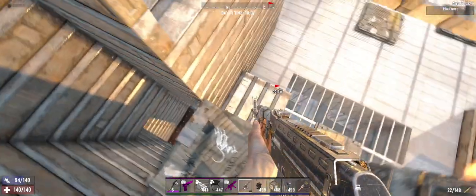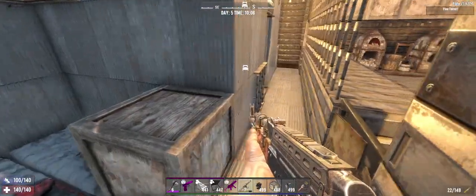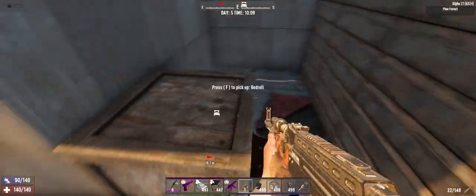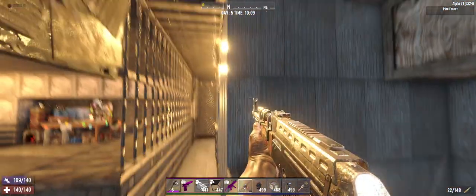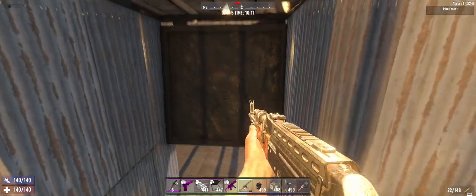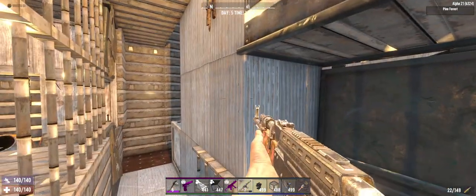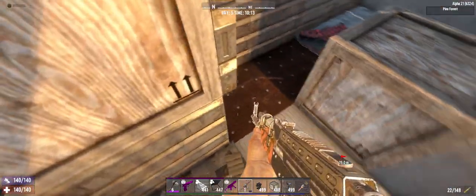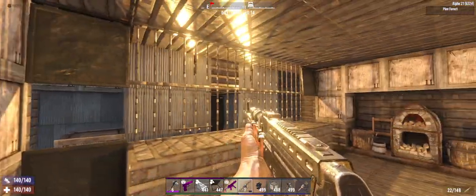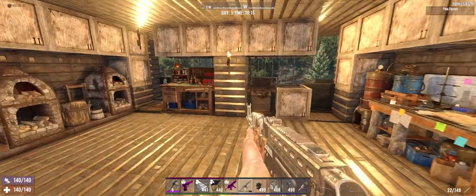These are some nice spots. Quick bedroom, early game storage — nothing crazy. You could put a workbench in one of these slots instead of a bed. This is the entry to your hole — bottom line. All of this is blocked off one more time, just like that. And you can still shoot through this. This here is your open core.